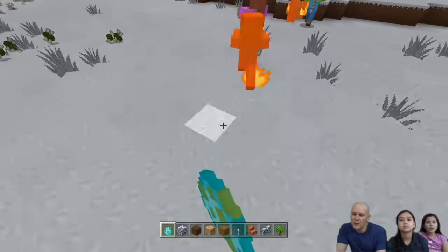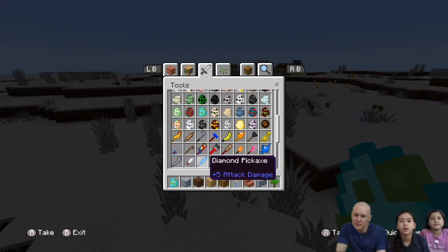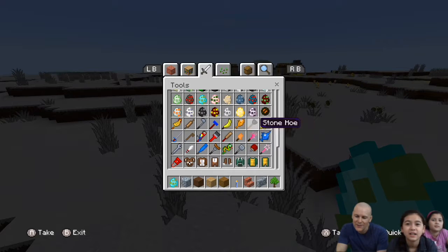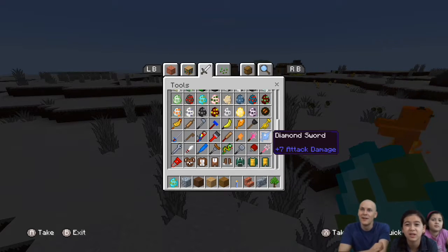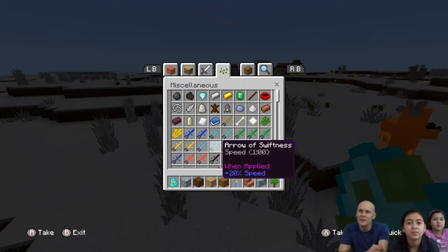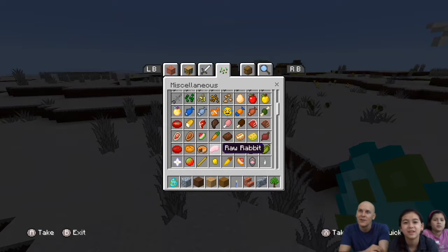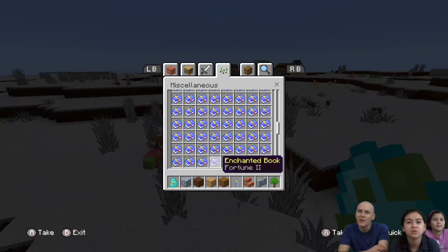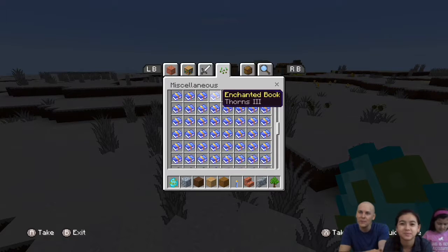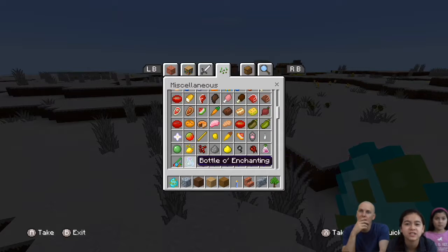Anything else to show our viewers about this texture pack? So it looks like everything looks different. Look at the weapons — it's like a banana, fish, plunger, trumpet, slapper hand. Oh my gosh, this is really weird. What are those things? Arrows — arrows look like little rockets! This melon... So we're going down to get a good view of what they look like. The prismarine crystals are stunning.